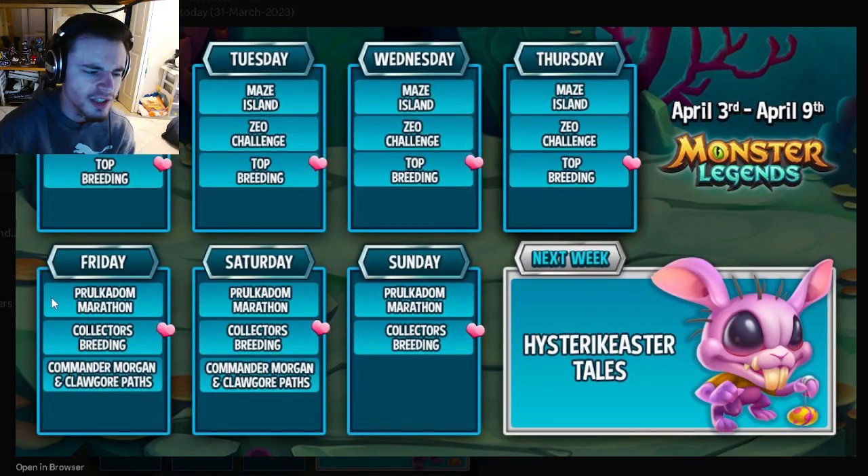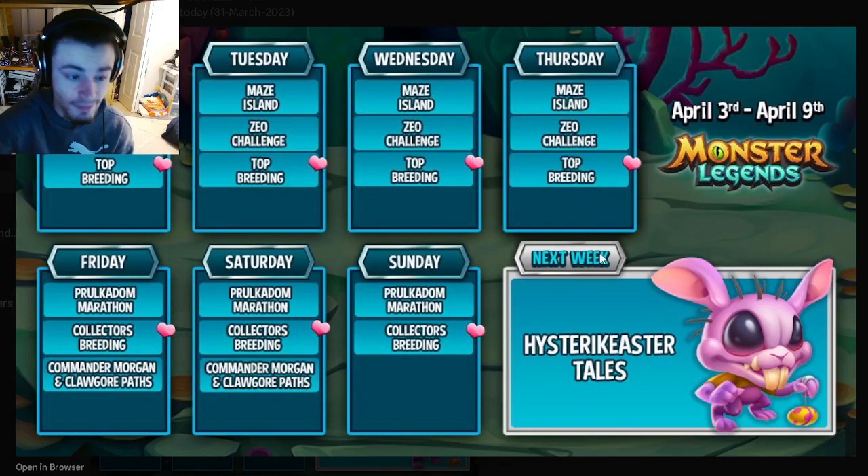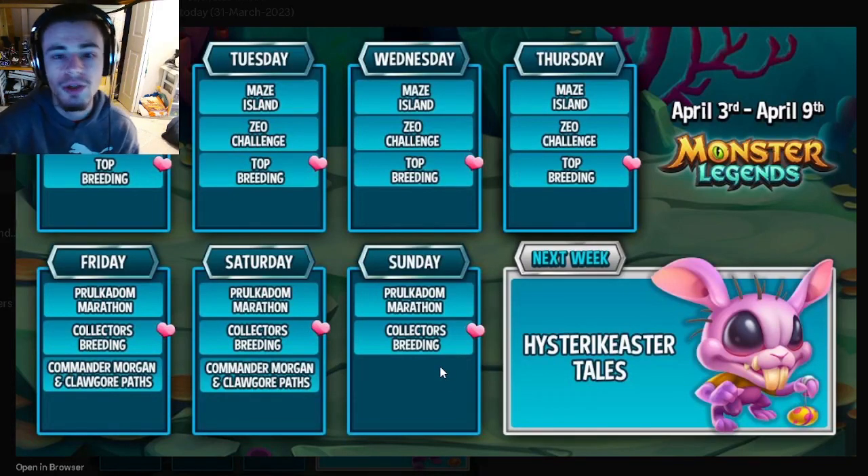The Collector's Breeding will be great for books and will probably have some pretty good monsters, so keep an eye out. The Commander Morgan and Claw Gore paths are good for books — just look at whichever one you need and grab it. Those only go until Saturday. The main events to focus on are the Marathon and the Maze Island, and then the breeding events for whatever monsters you want for your team or need for books.